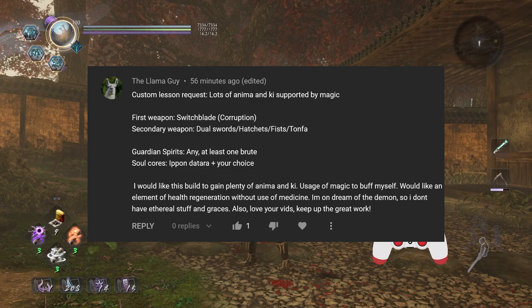Hey folks, it's time for yet another custom lesson. This one has been requested by LlamaGuy. Custom lesson request: lots of anima and ki, supported by magic.